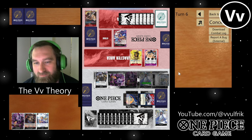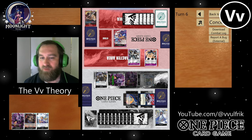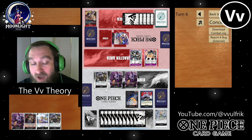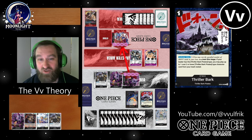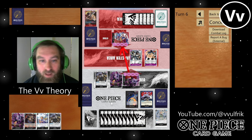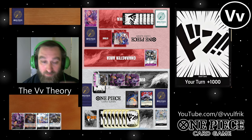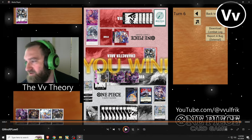So he minus threes to my Lucci — I don't know what he was doing there, I think maybe he meant to minus three to my Gekko Moria. But I'm very perplexed by that play. At the end of the day it doesn't matter much, because I'm going to go nine to life — he only has one card in hand. He does have a blocker but I just beat in for nine and nine. He's done. That is a very favorable matchup for us.